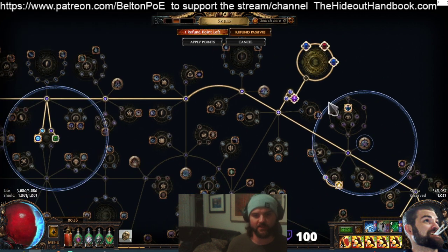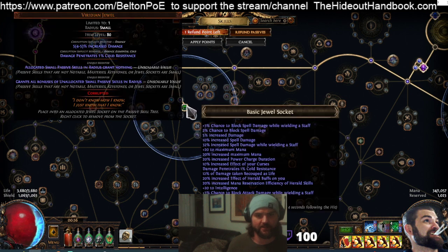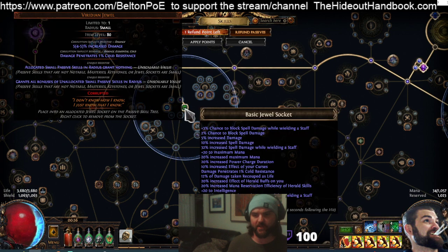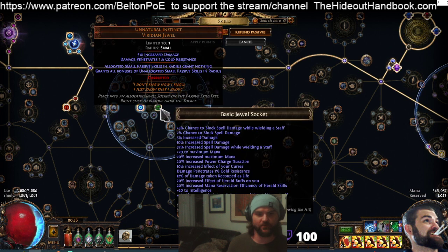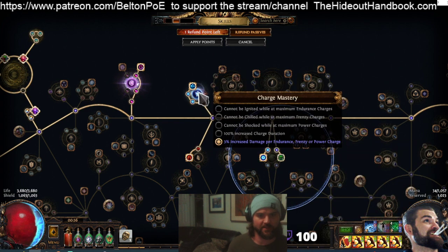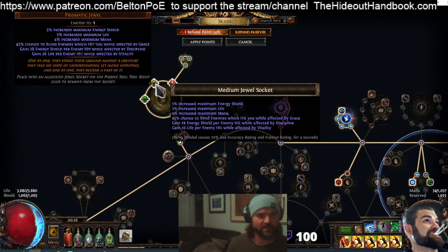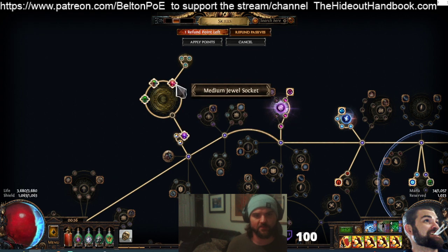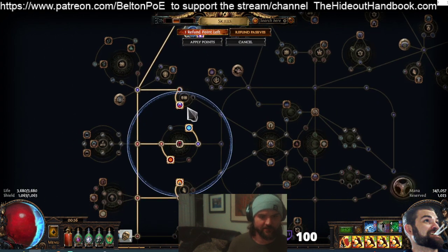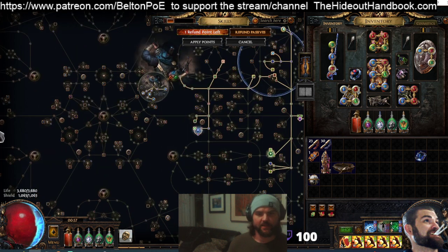We decided to go with Tempest Shield because I was tinkering with Glancing Blows for near Block Cap. Storm Shroud gives Ailment Immunity. The Watcher's Eye has ES and Life Gain on Hit plus Blind. The small cluster with Mana Reservation Efficiency rounds it out. Inspired Learning can be swapped for Life and Crit Multi depending on whether you're mapping. That covers all the jewels. Flask-wise you have lots of customization there too.